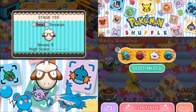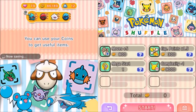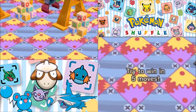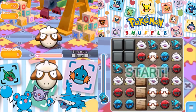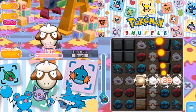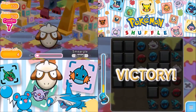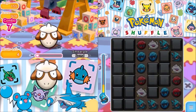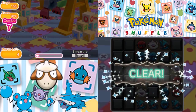So next up is going to be Smeargle. We have five moves — let's just do it. Let's see how we can do. And that's going to be an easy victory. That was actually a relatively simple round, especially compared to the Froakie round and the Onix round.